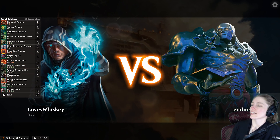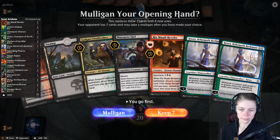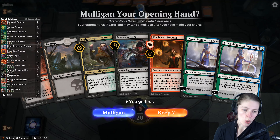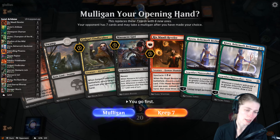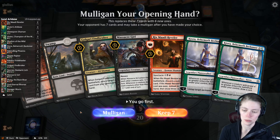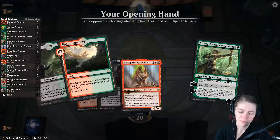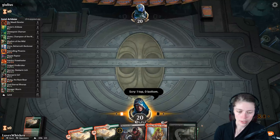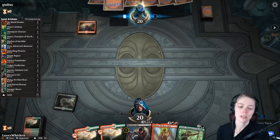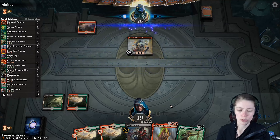Did you see that mosquito? I will get him. This opening is potentially not good at all. We have a Rix Maadi so we could discard Massacre Girl for our second Kiora hoping to get another land, but it needs to be green — too specific. We'll keep this hand. We have Vivian on turn three entering tapped. We might be up against mono red here — this is a slow draw and we do not want slow draws against mono red.